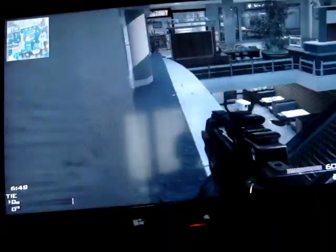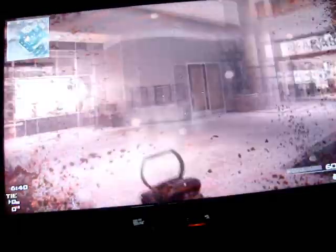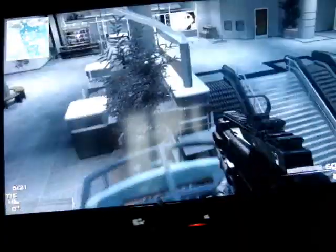Get behind here. Use the cover of the tree. Shoot people coming up the stairs. If you crouch down, go round, you can stand up and sprint jump onto this glass. Sprint onto that glass — pretty good spot. Got the cover of that tree if you want to go down there. Also got the cover of that tree here.